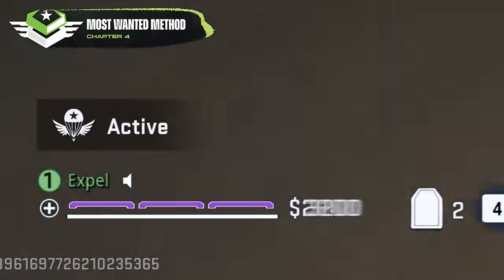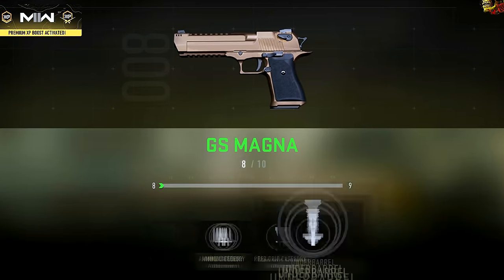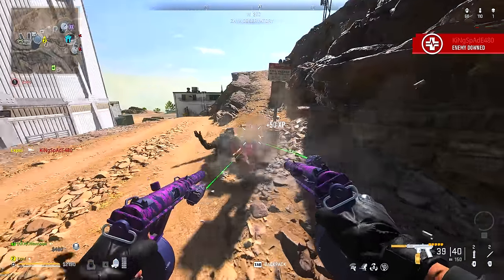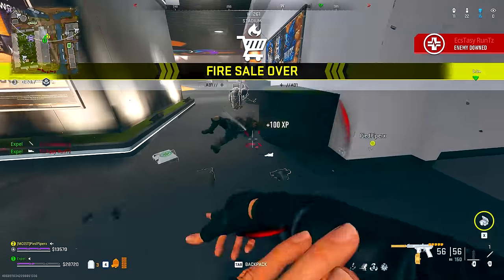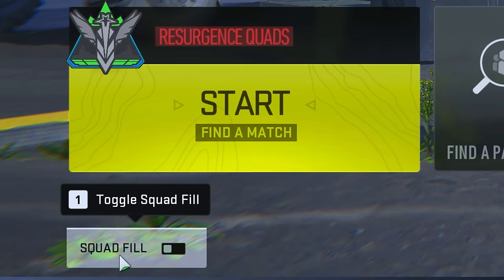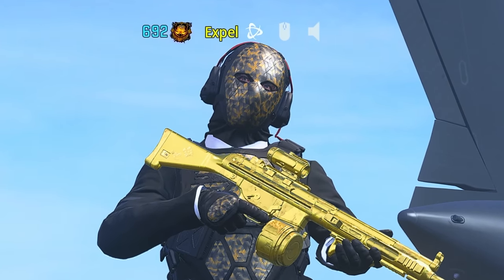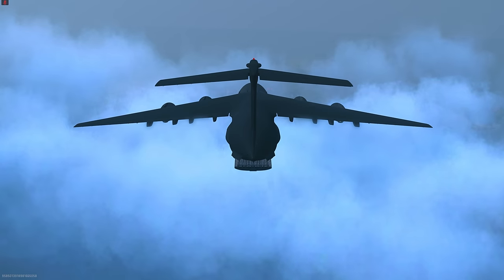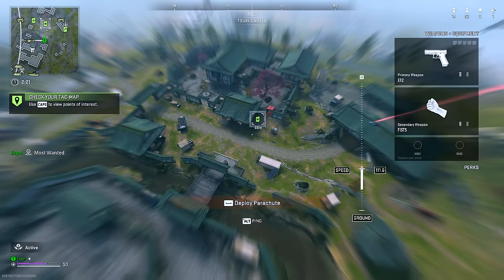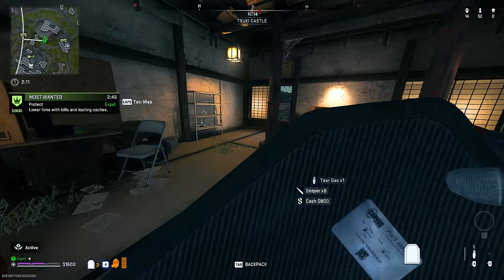Moving into our final method, this is basically going to be multiple methods smashed into one, giving you the best chance at leveling your weapons as fast as physically possible. And the best part is it's in Warzone. Whether you're playing by yourself or with a group of friends, you're going to want to select whatever resurgence mode is available in Warzone. Make sure you have squad fill on before you search for a match. This is incredibly important because those teammates, whether they mean to or not, are going to help you level your weapons. Once you're in the match, you're going to want to land on and activate a most-wanted contract near a buy station.